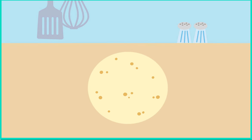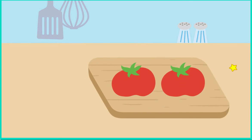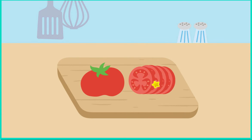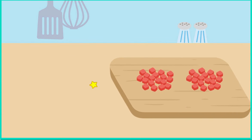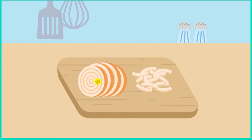To make tacos. First, we spread the beans on the tortilla. Then chop the tomato. Now we chop, chop, chop. Chopity chop chop.